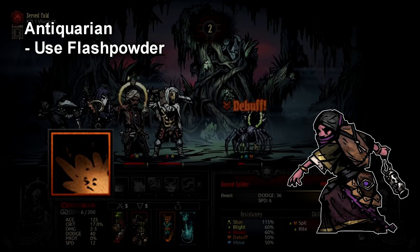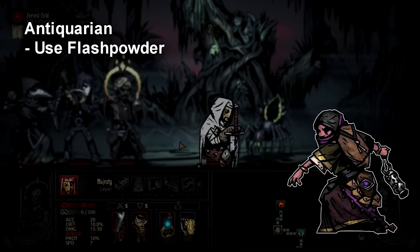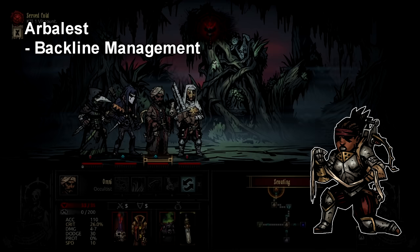For Antiquarian, make sure you don't sleep on Flash Powder. It's a very good move — fantastic at shutting down a single huge threat such as a large enemy or a high damage dealer. All you have to do is hit them with Flash Powder once or twice and your team is pretty safe. They have a pretty good chance of missing you, and that alone is good enough contribution from an Antiquarian who usually doesn't have good combat prowess.